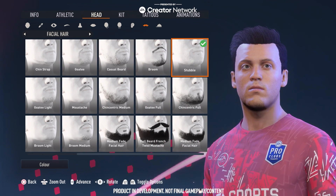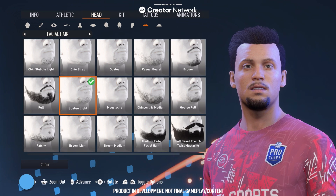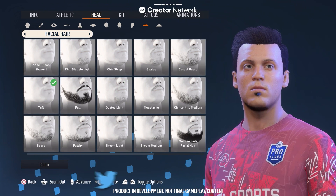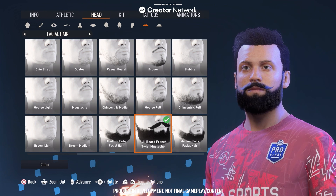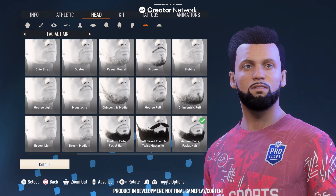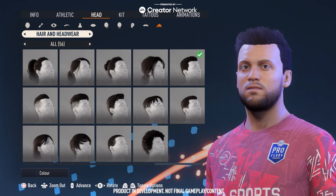I typically call my character my name and then make it look something completely different to me. You can make these players look a little bit wacky — you can go for some pretty crazy hairstyle and beard combos. The full beard with the French twist moustache, for example, will be a fairly popular one. It looks pretty cool, but I think in the end I go for just a casual beard and then we get onto the hairstyles.